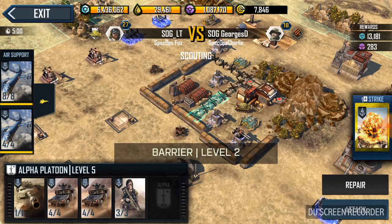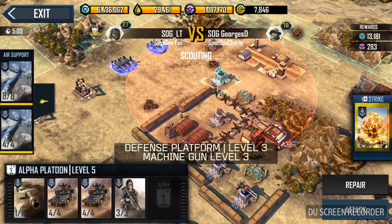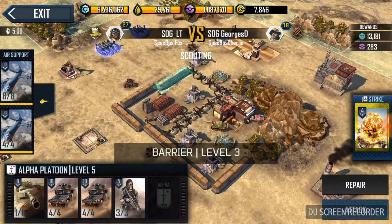Your base looks pretty good. If you want more maneuverability, you can get rid of these two barriers and move them outside somewhere. If you want to protect this rail gun a little more, slide it out closer to the barrier — you can move this down to the corner and have two barriers right here.